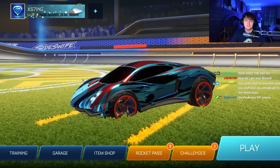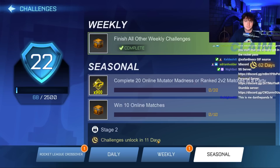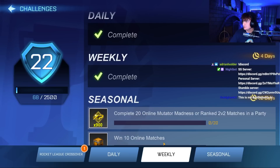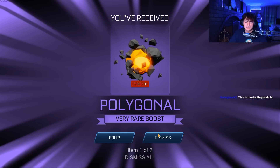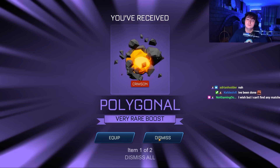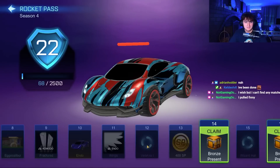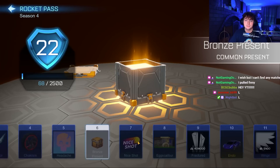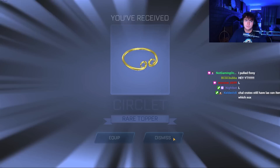Shout out to Emerge for this next account — we have challenge presents and his Rocket Pass ones. Wait, is he already done with the challenges? That's mad impressive, I don't think I've seen anyone with this many done. Are you guys done with your challenges? Oh my god, if I get one more polygonal I'm punching something. Let's open up these brand new presents — oh, vediva's unpainted, unlucky. Number 14 — oh, a circlet.